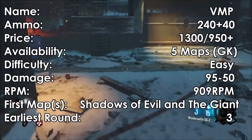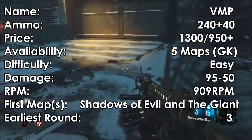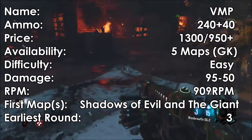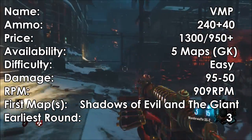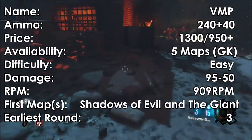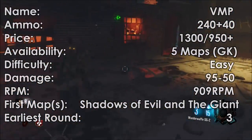Starting with the VMP, it is 1300 points, or at least 950 if getting it via the mystery box. It's on 5 maps as of Gorod Krovi. The difficulty is very easy. The VMP does 50 to 95 damage per bullet and has a 909 RPM. Its first maps are both Shadows of Evil and the Giant, on which the first easy round to get hit on is round 6.